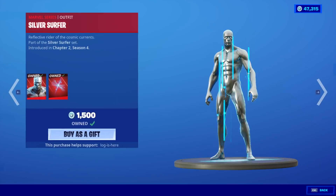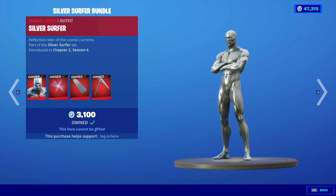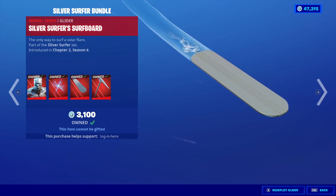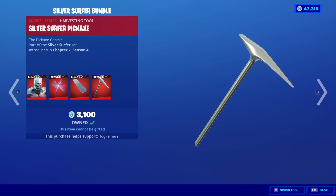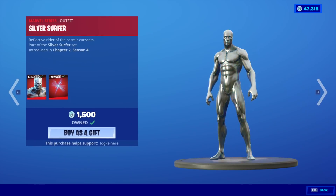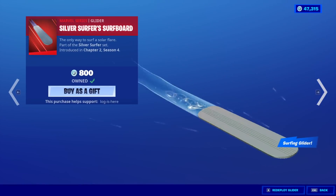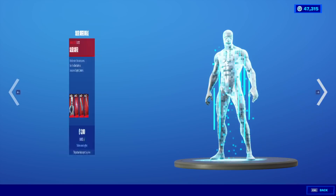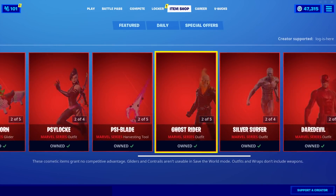The Silver Surfer Bundle's back. It's Silver Surfer with the Herald Star back bling, the Silver Surfer Surfboard — a really cool glider — and the Silver Surfer Pickaxe. What an amazing name. Silver Surfer is $1,500, the Glider is $800, it is a surfing glider if you didn't know, and the Pickaxe is $800.